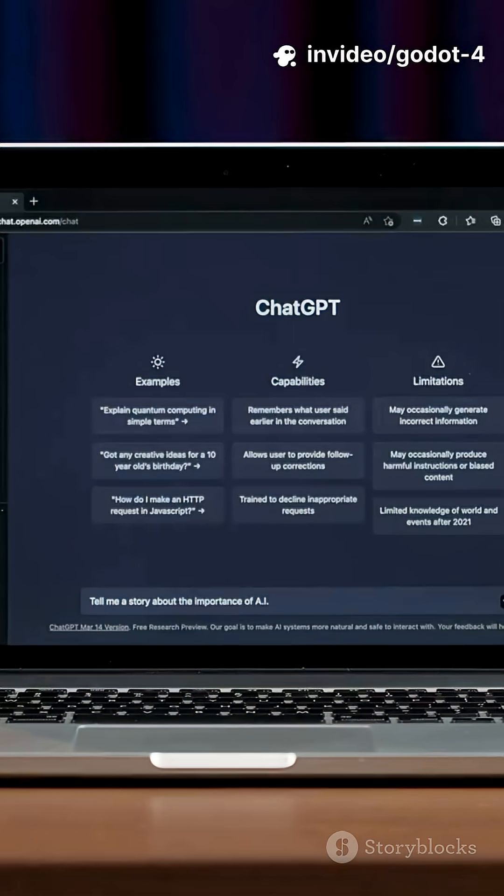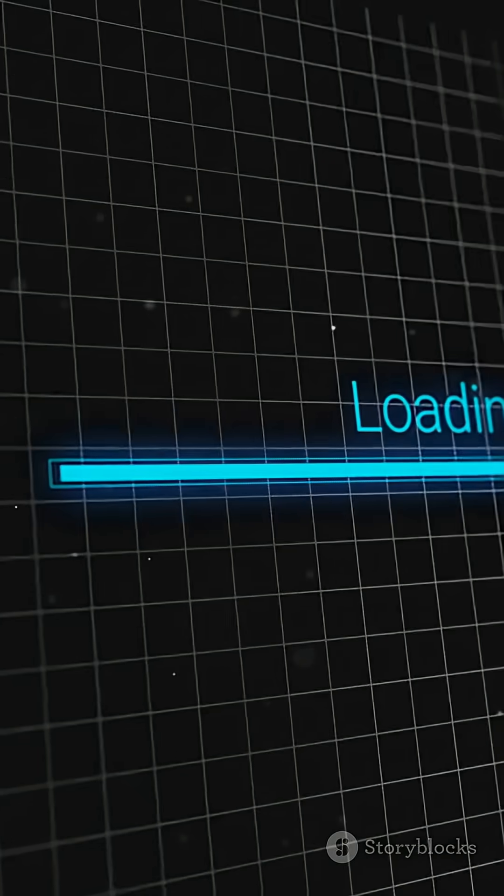Tenth, editor life upgrades: the profiler is more readable, the debugger catches threaded hiccups, unique node names make scene refactoring painless, and hot reload saves loops.